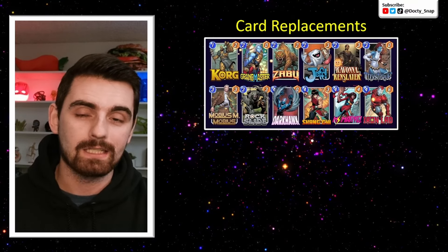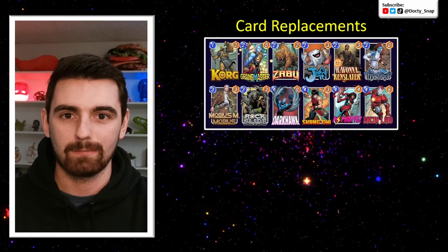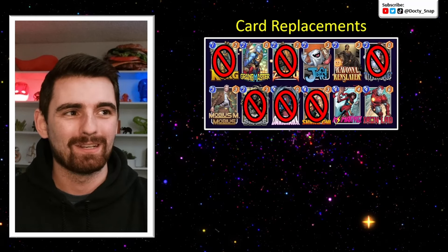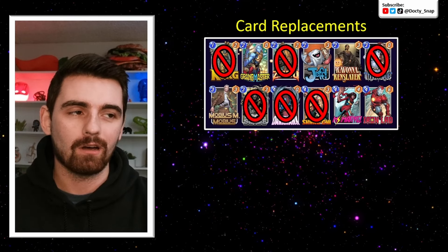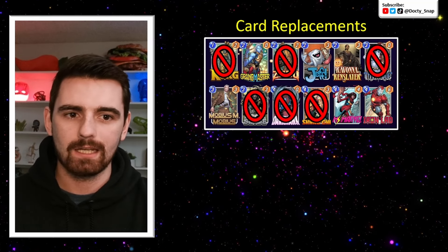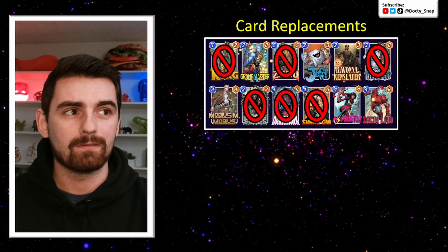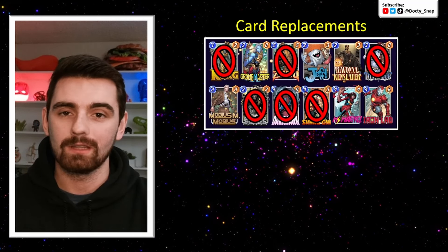This deck does have replacement options if needed, so don't worry if you don't own all the cards. The only cards you really can't replace are Korg, Zabu, Mystique, Rockslide, Darkhawk, and Shang-Chi — I consider those absolutely necessary for this package. Zabu and Darkhawk are series four; everything else in the core is series three or less. So the core shell actually isn't too expensive.